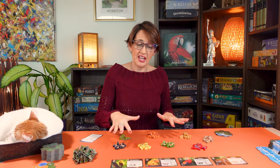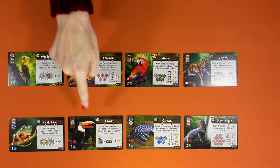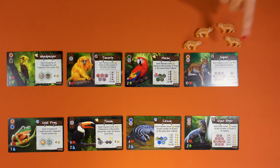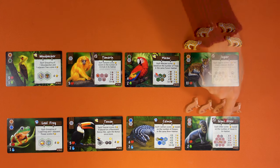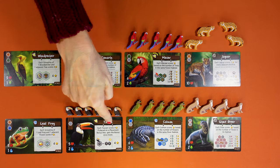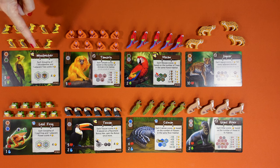Then place the meeples for each animal next to their card. The number depends on the number of players, which you can see at the bottom right of the cards. For a three-player game you need to place four jaguars, four giant otters, five macaws, five caimans, six toucans, nine tamarins, nine leaf frogs, and nine woodpeckers.